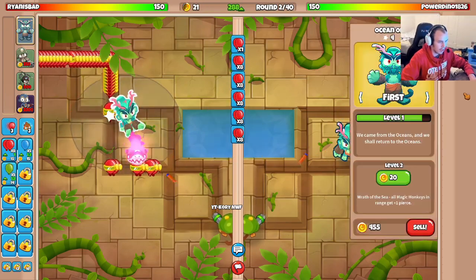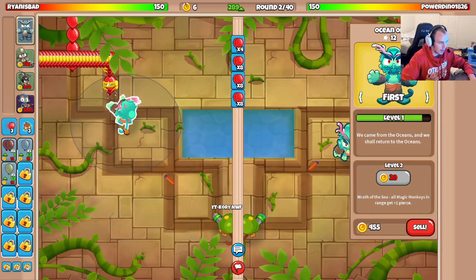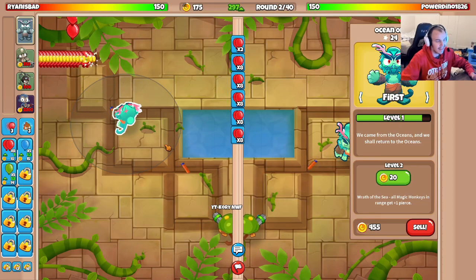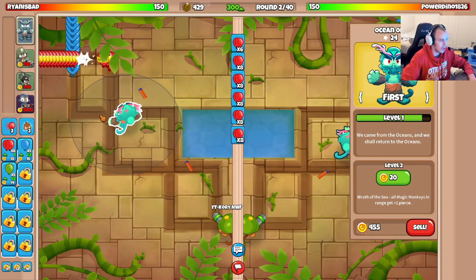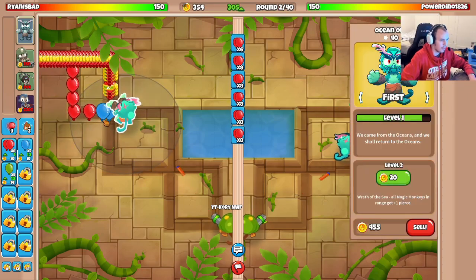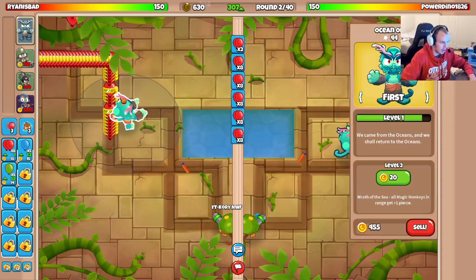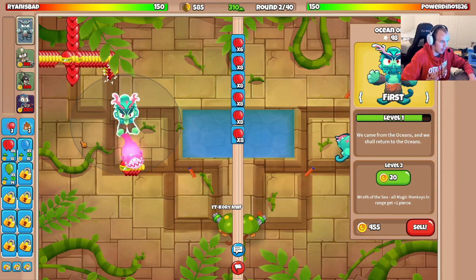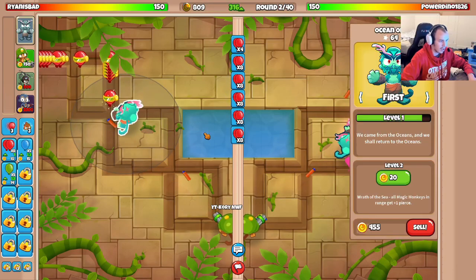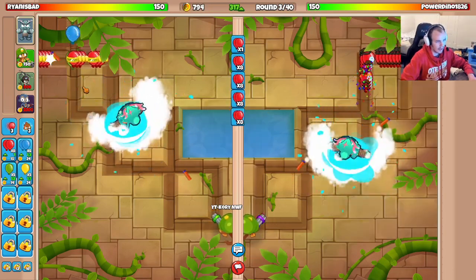I'll place my Oban here around round one just to get the XP going. This is kind of where I like to place my Oban. Just in case you're new, you pretty much want your Oban to be in a good spot for all of your Super Monkeys, because the Oban will be buffing the Super Monkeys later in the game. If you look at its range, all these spots inside of its range would be pretty good placements for me to place the Super Monkeys later in the game.